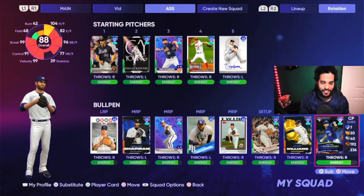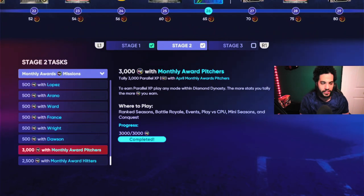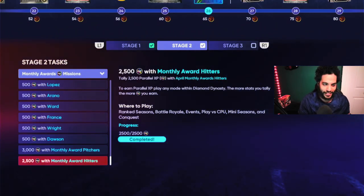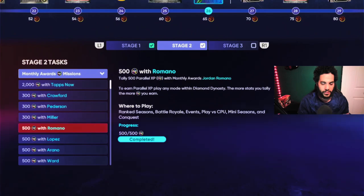It's pretty brutal — I hated every minute of it. Another key point: this says monthly awards hitters and monthly awards pitchers. Don't get it confused that you can use pitchers and get parallel experience with hitters for that part, because it does not count — I tried it. For the individual missions, you want the pitchers to hit lead off. It'll make it faster in the long run and it's going to help in Stage 3.